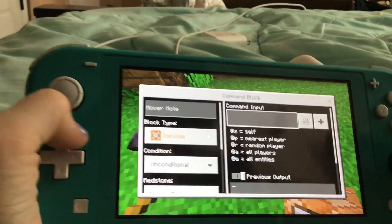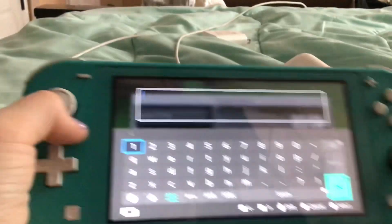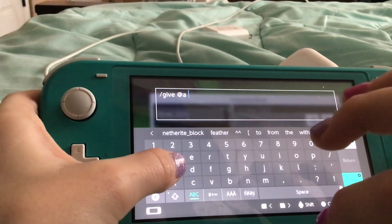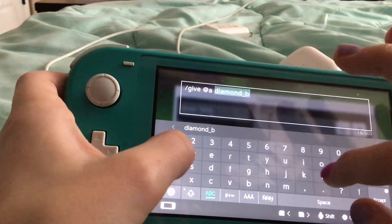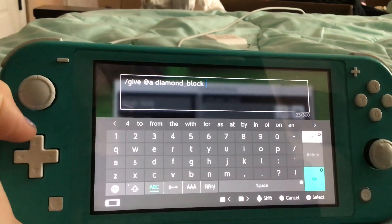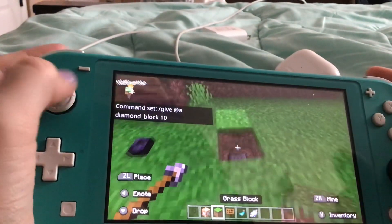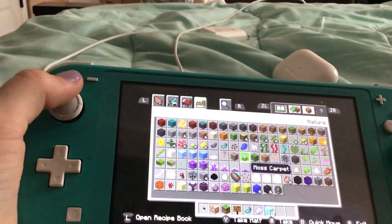And then when you click on this, you'll get a screen like this. And then you can type in /give @a — this one will be diamond — diamond_block. And then you can enter any amount you want. For now I'm just gonna do 10, and then I'll change it to 2,000. And then you just cover it up and put down a button.